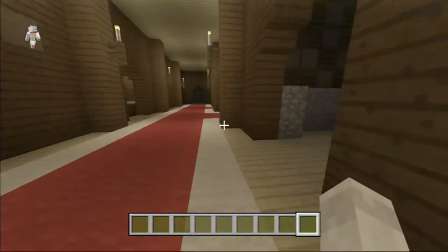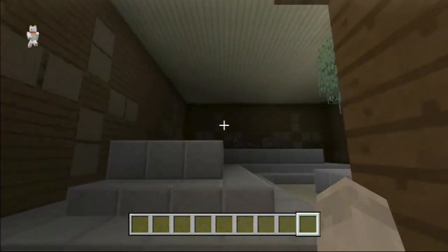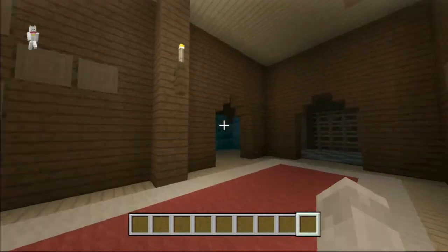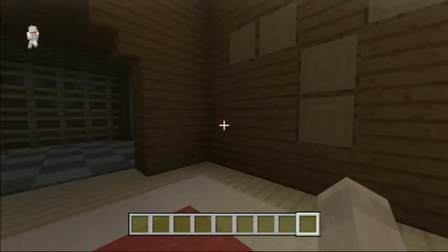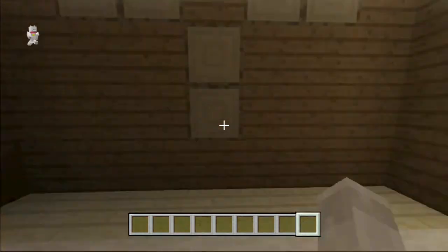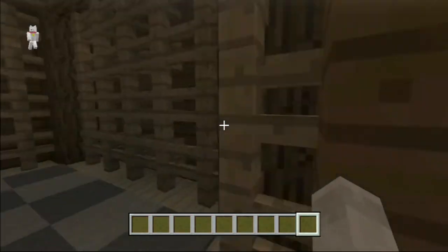I don't know what's going on in here. There's lava, flowers — what are the vines? Oh, spiders! Whoa, this place is really made of wood. This is like the Vindicator house. I think there's like three floors, so we've got a lot to do.